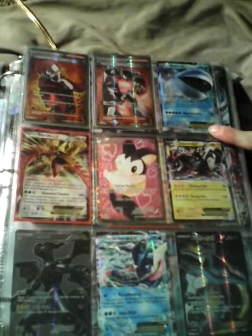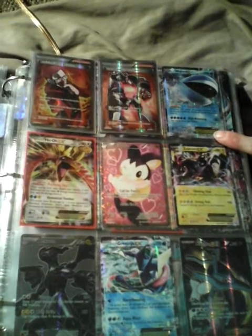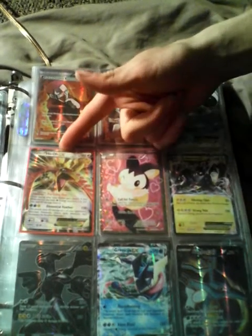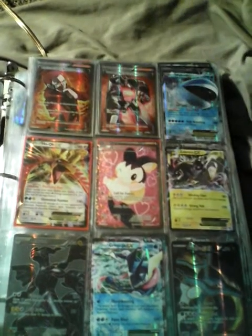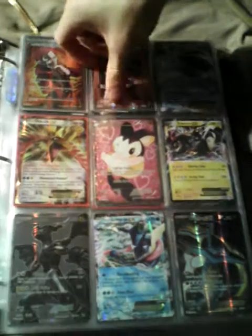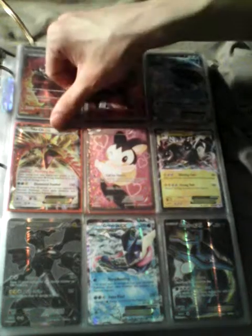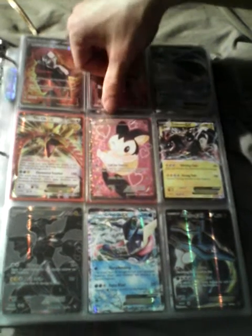I still say Team Rocket could take out all the other teams — they'd be more strategic. Well, they'd have to be unless you're putting Jessie and James against them, which then... yeah, they're screwed. We have Emolga EX — I always thought this was an Emolga EX but this is just a full art Emolga.